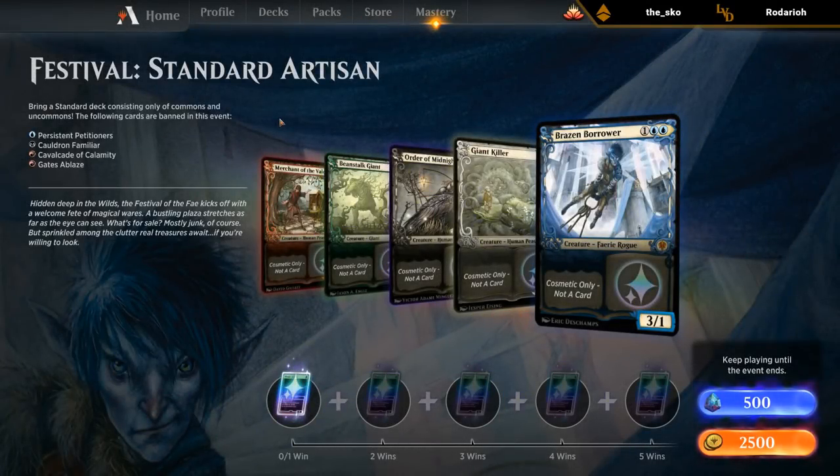Standard Artisan: bring a standard deck consisting only of commons and uncommons. The following cards are banned: petitioners, familiar, cavalcade, and gates ablaze.